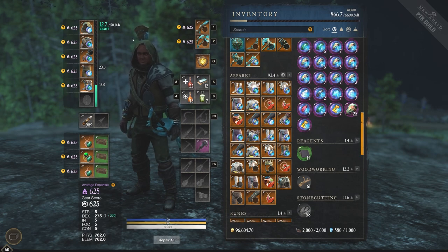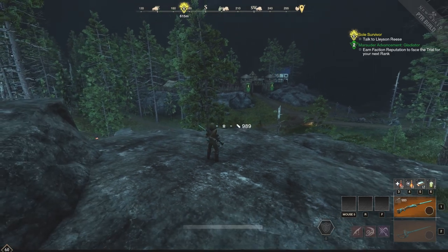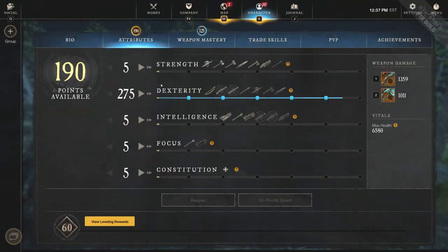When it comes to Attributes, we need to make sure we're respeccing to be exactly this: 150 Dex, 150 Intelligence, 200 Con — or you can go 200 Dex, 150 Intelligence, and 150 Con. This is to make you really, really tanky and very annoying to kill. With the Musket, you're still going to do tons of damage, which is why he opts for a much tankier build in 1v1 scenarios or any PvP scenario.